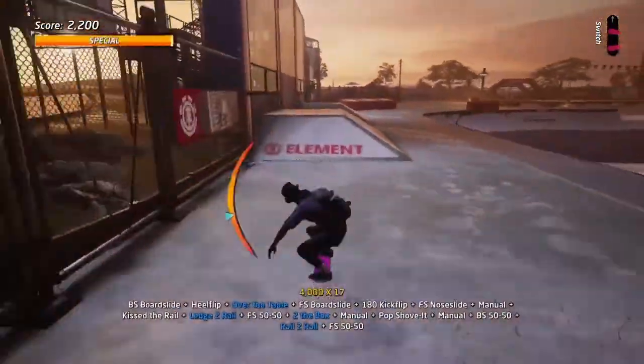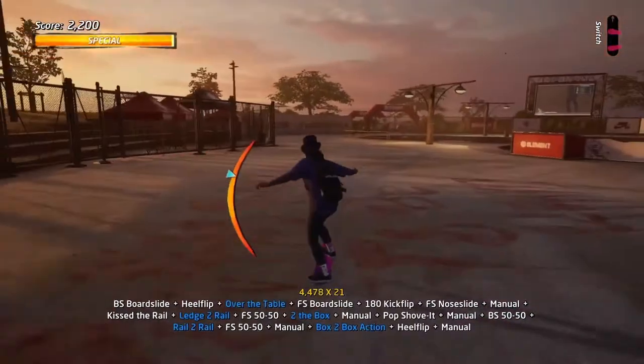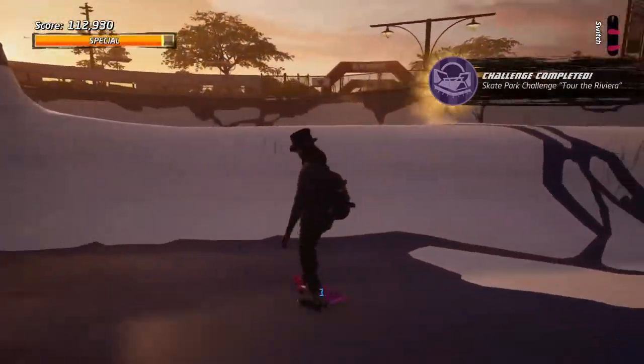I did that because it was in the way. The next rail to rail: I advise not jumping off at the end, instead dropping down to manual to get the box-to-box action, and lastly jump over the dumpster on the far end in order to get the last and final gap.